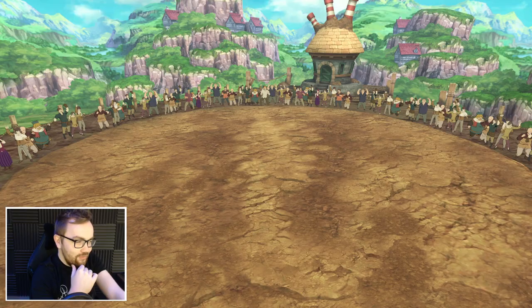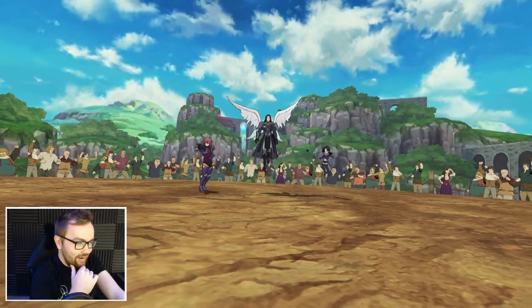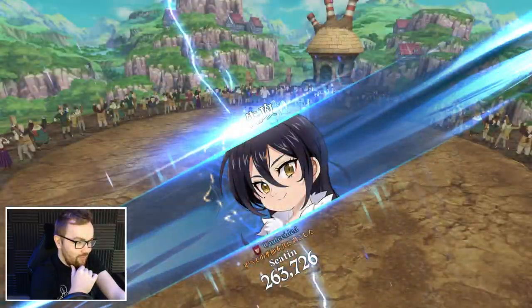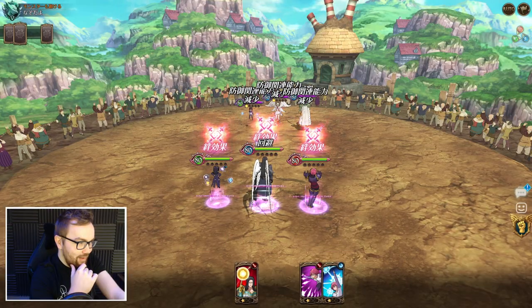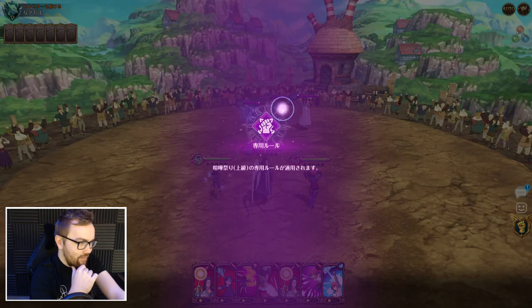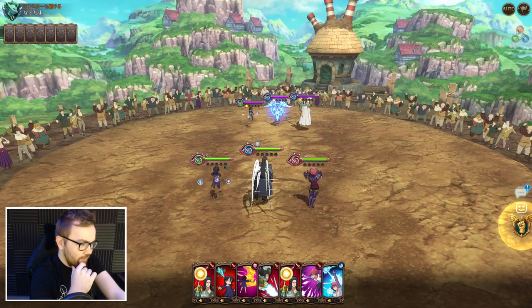Overall, this team does have lower combat class in comparison to top meta setups. However, we've got a Connoisseur running Lolly Merlin as well, so should be hopefully a bit of a fun match. They do have Goddess Liz as well.